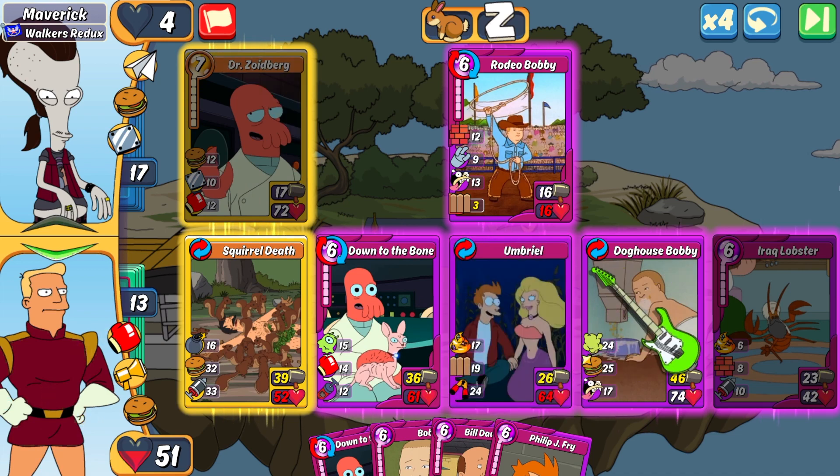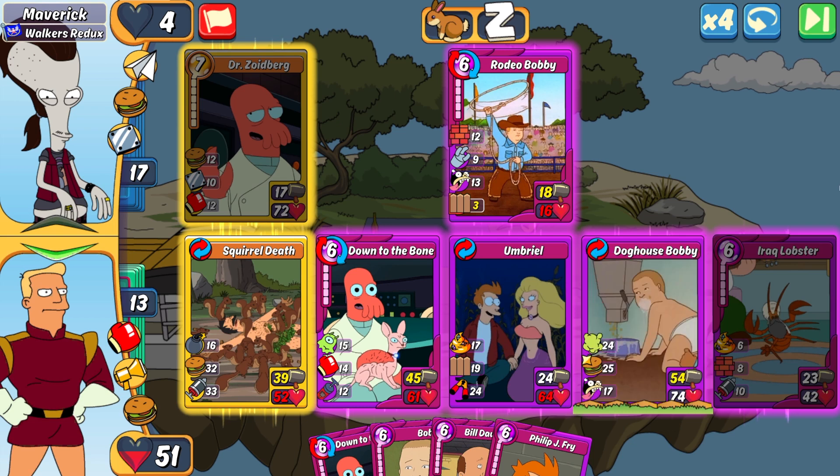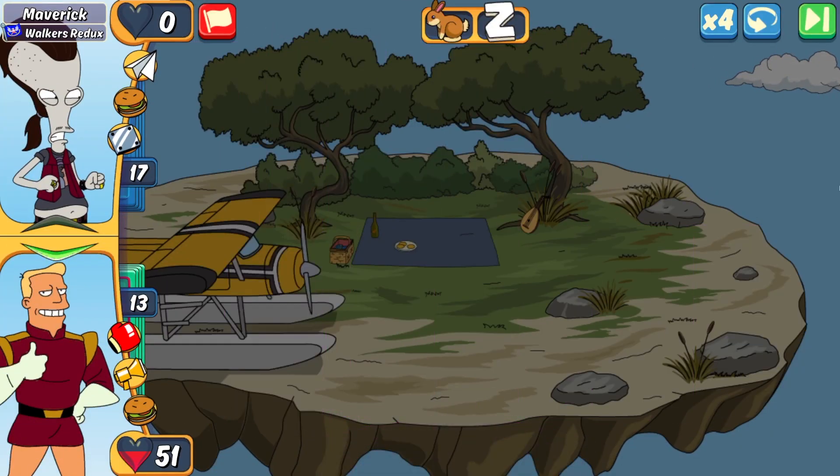As you can see, I had a pretty nice setup with my Squirrel Death — it held its own. Had my Umbriel, had the Doghouse Bobby, which is another great combo for the Gas, Healed Animal, and Payback. Love all of those.